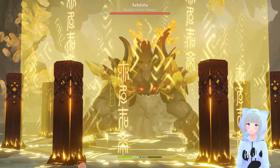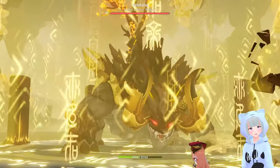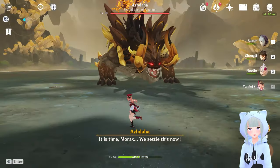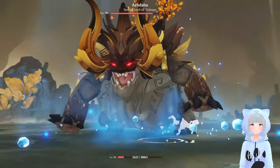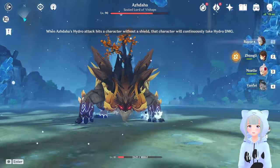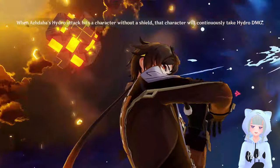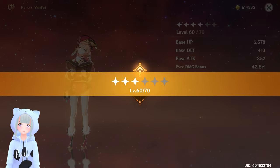Lastly, for her higher talent materials you will need the Blood Jade Branches, and that's going to be off of our new weekly boss, Azhdaha. He's definitely a little bit more on the difficult side, so you're going to want to bring a lot of shielding characters, because when he attacks you are going to get hit by a ton of elemental damage if you are not shielded.